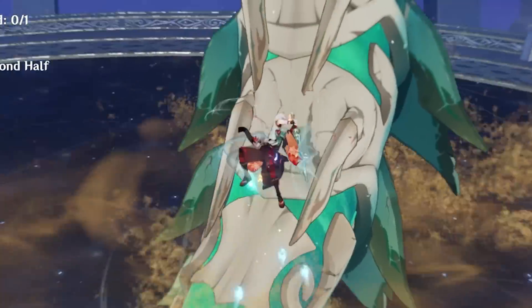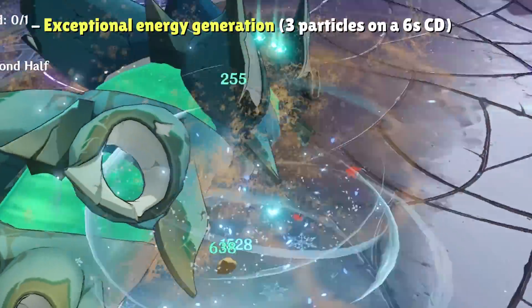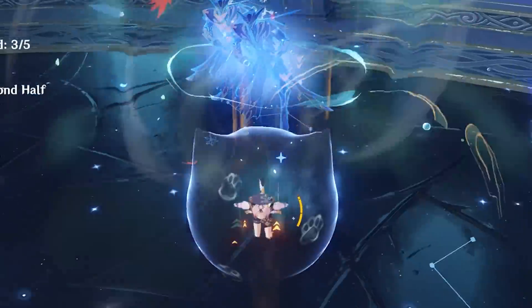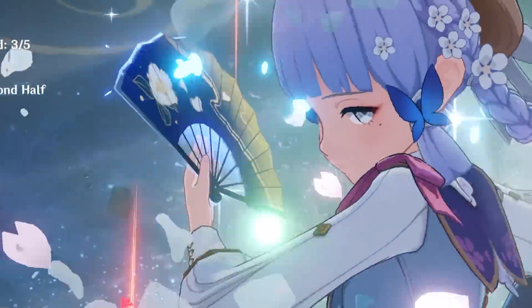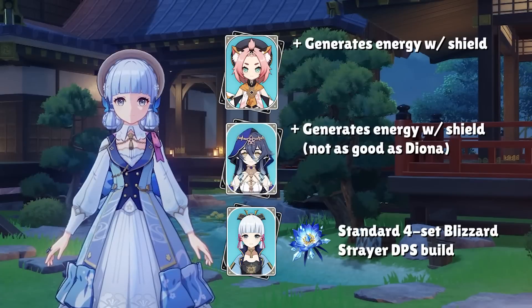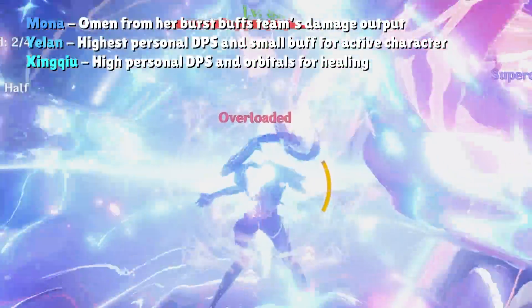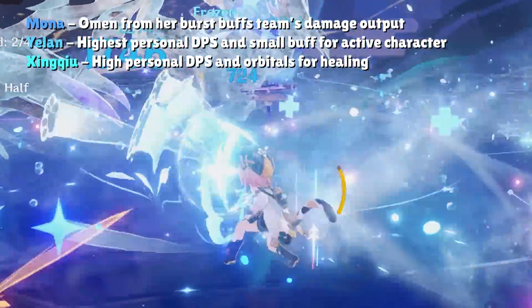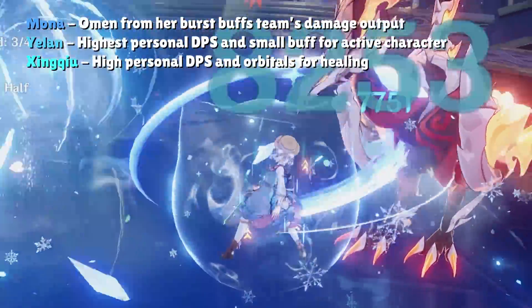For cryo energy, look to Kaeya or Rosaria — both 4-star characters with exceptional energy generation on a short 6-second cooldown and respectable burst damage. For survivability, Diona or Layla are personal favorites because they triple-dip: providing buffs, cryo energy, and shielding. Setting up their shields generates energy for Ayaka; Diona can carry 4-set Noblesse while Layla can carry 4-set Tenacity for a 20% attack buff. Using Diona or Layla also frees Kokomi from healing duty, allowing you to run Mona, Yelan, or Xingqiu — with Mona more focused on team buffs while Yelan and Xingqiu provide large personal damage. Ayaka doesn't need specific levels of hydro application like some Bloom-based teams do.